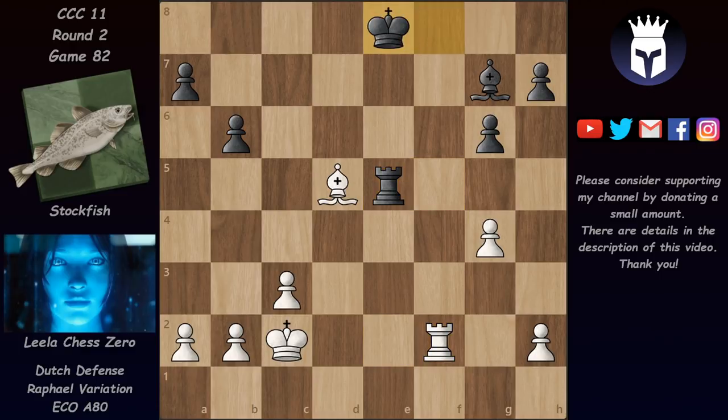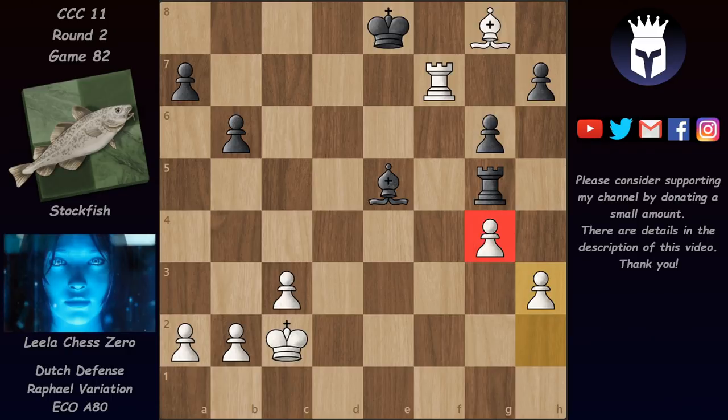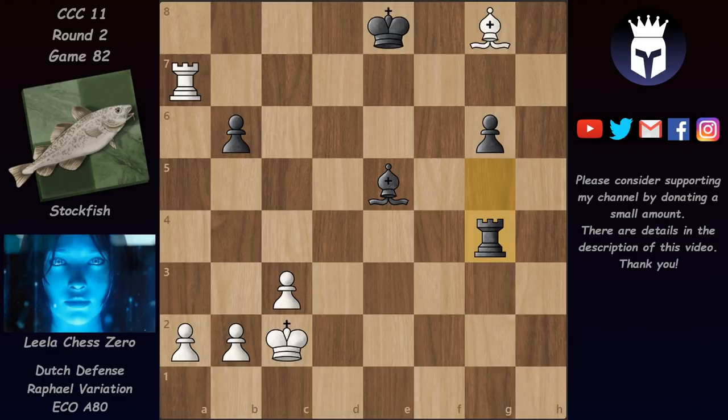After rook f2 check and king e8 we have bishop g8 attacking h7. If Stockfish plays h6 or h5 then bishop f7 check would pick up the g6 pawn. So instead Stockfish counterattacks the pawn on g4. But now we have rook f7 - the bishop has to move. We have bishop e5 and now h3 defending g4. In this position h7 is still attacked so Stockfish played h5. If Lila takes here then the rook would attack the bishop on g8 with tempo. So instead Lila preferred to give up the pawn on g4 and take on a7. We have pawn takes, pawn takes, and rook takes on g4. Stockfish won a pawn and has a passed pawn.